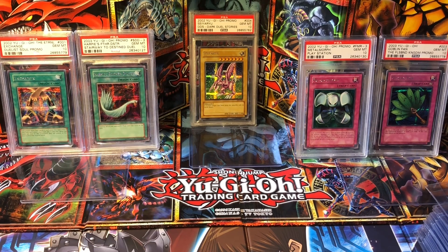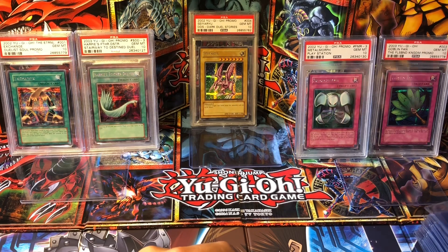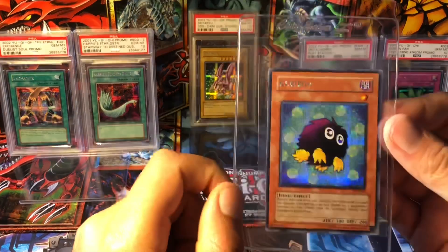What's up YouTube? Vintage Yu-Gi-Oh! here today with a PSA submission video. I think I have about 220 cards. I'm trying not to make this too long, but I do want to go through what I'm going to be submitting within the next week, because on September 1st PSA's bulk prices over $100 goes from $7 a card to $8 a card. So I really don't want to pay a couple extra hundred bucks to submit the same number of cards. I got on to showcase some old 2002-2003 video game promos in the background, so we'll get right into it with some video game promos.